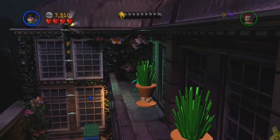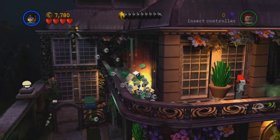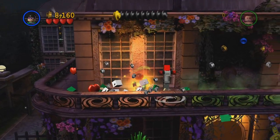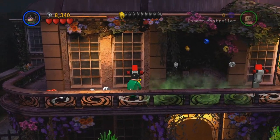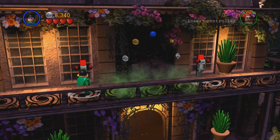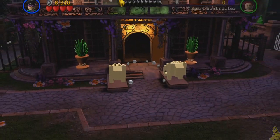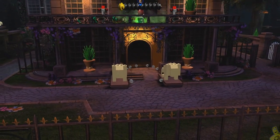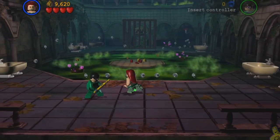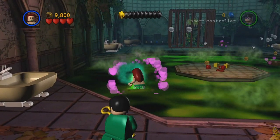Be careful not to grab that mini kit up top as it may cause some confusion during free play later — we will grab all 10 mini kits and power bricks when we return for free play. Now this is where patience comes in: Poison Ivy can get over there on her own. Wait for it — she'll pop up, flip the switch, and drop down below. Switch to Poison Ivy and grab that blue stud. Into the door we go.